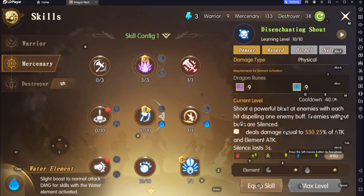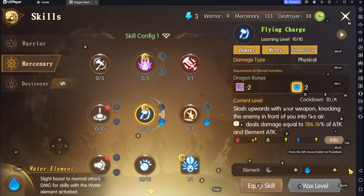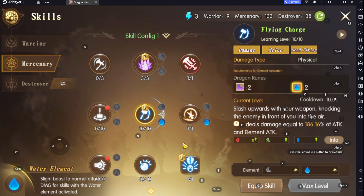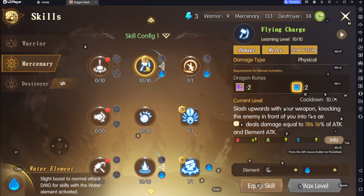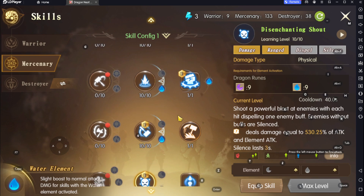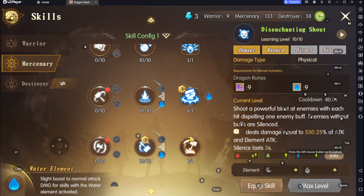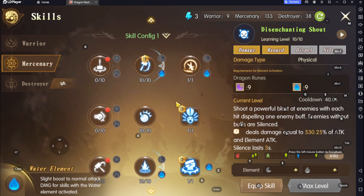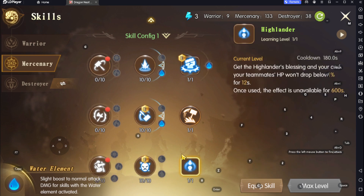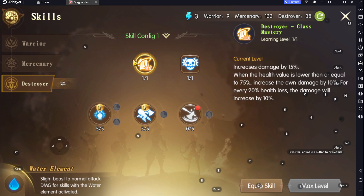Flying charge now replenishes your shield by 4% of max HP, so it's better if you cast enchanting shout before you cast flying charge. I think my rotation — we'll talk about that later. Highlander — nothing changed.